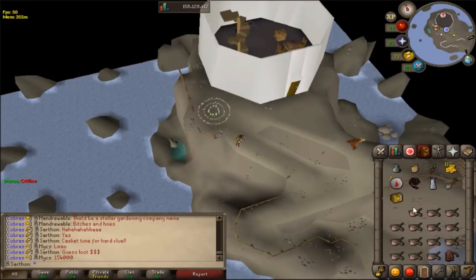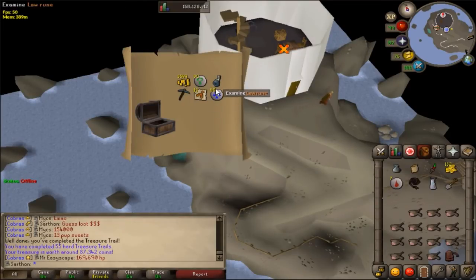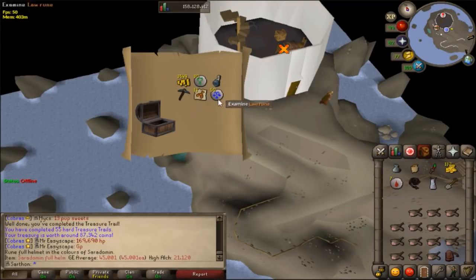We got another hard clue reward casket, here we go. 87k, that's very interesting. I got a Ceridoman piece — I haven't had one of those before, so nice.